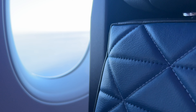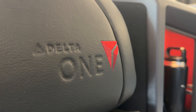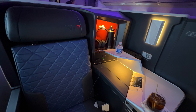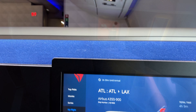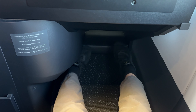Each seat features a quilted leather pattern with the Delta One branding embossed on the headrest. Delta's premier seats are 20.5 inches wide and 76 inches long when in bed form — that's about 52 centimeters wide by 193 centimeters long for metric users. Because of the bed functionality, legroom in each suite is immense. I have more than enough room to stretch out fully, with space to spare.